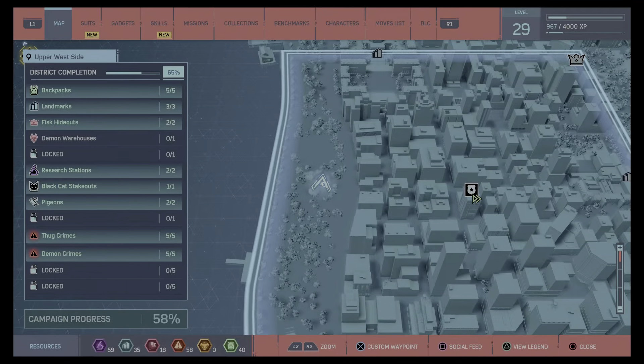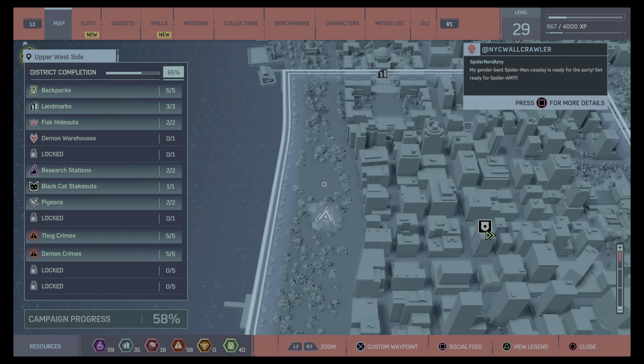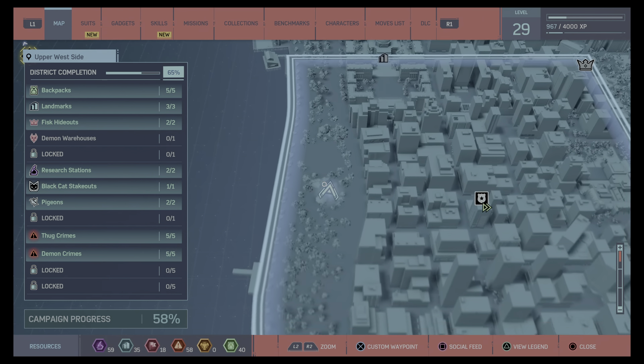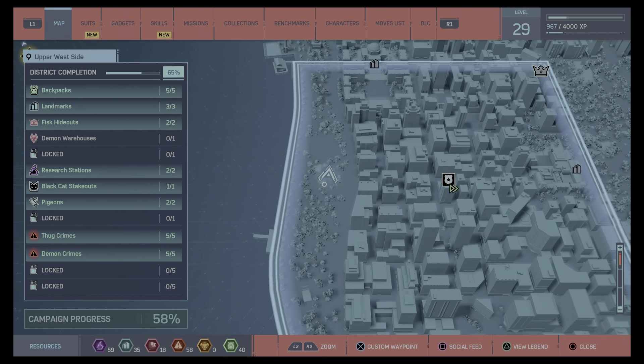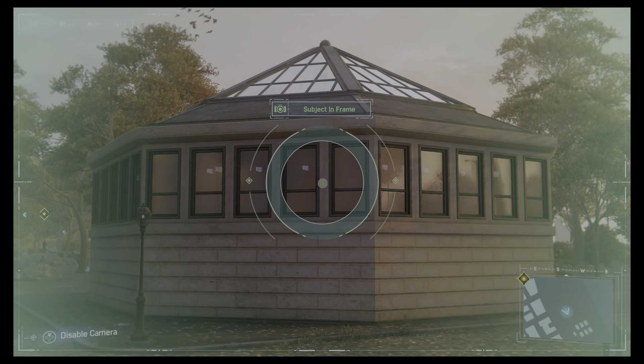Next we're heading over to this nice green area over here. I'm looking for this building — don't get confused with that one, it's actually this one a little bit further down. And there we are.